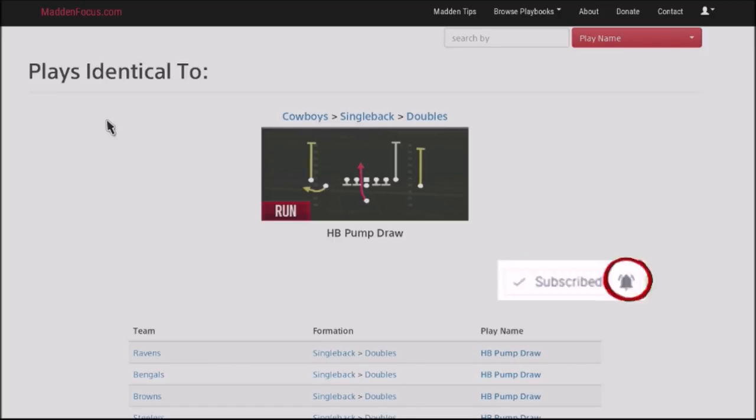So guys, I was in the lab just working on a Cowboys single back double scheme, and I jumped into this particular play and found out it's OP against people that like to use a lot of zone coverages — cover 2, cover 3, cover 4. The blocking is phenomenal. The animation before the ball gets passed off is really good. This is really good against anybody that likes to run a lot of coverage and doesn't blitz a lot, doesn't use a lot of man blitzes. So this is a great play to open up your running game and make it difficult for your opponent to stop you.